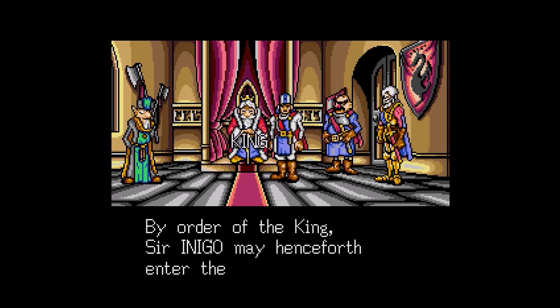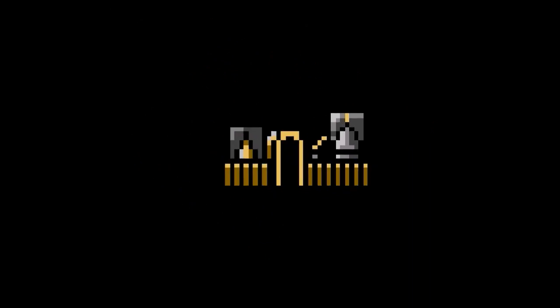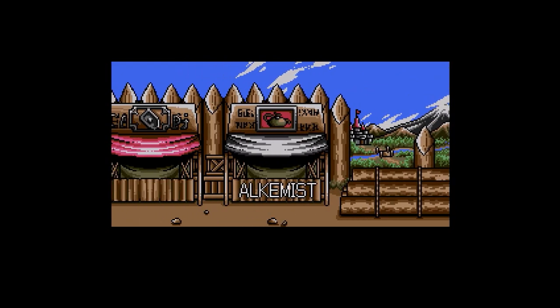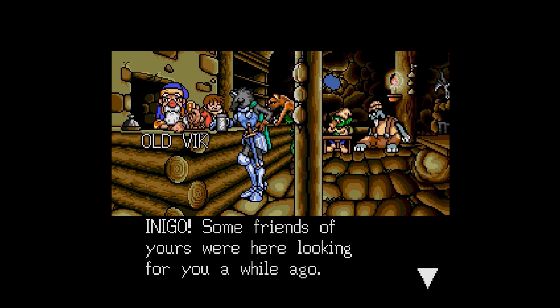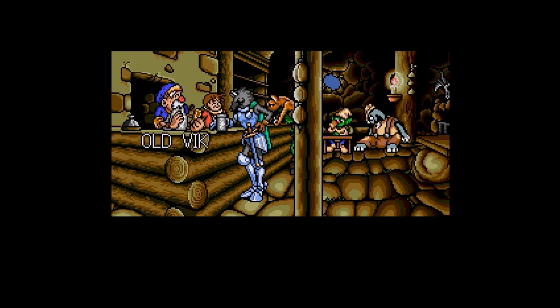Alright, I go. By order of the king, Sir Inigo may henceforth enter the Labyrinth. And then we do just that. I think we go back here actually — I got a little more dialogue. In the tavern, someone says: 'Inigo, some friends of yours were here looking for you a while ago. If you're smart, you'll avoid those two — they're nothing but trouble.' He's talking about the two friends mentioned in the beginning of the game that we're going to be filling our two remaining character companion slots with. You only find two — so you don't have to choose who's in your party, it's just those two and they will join you.